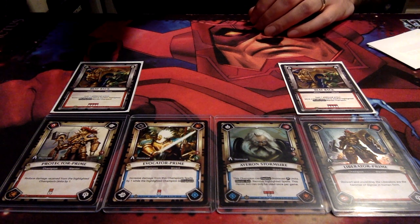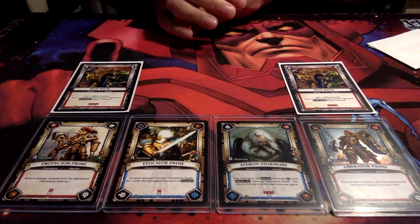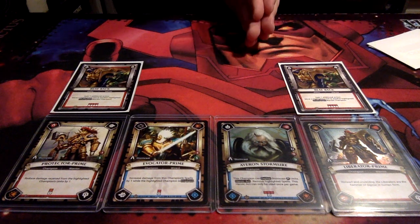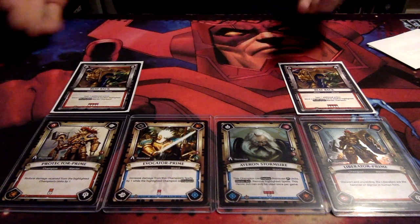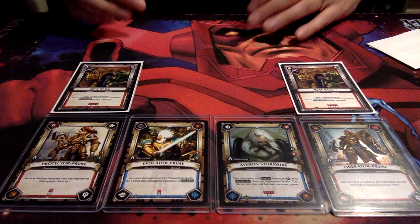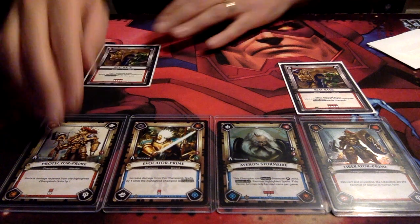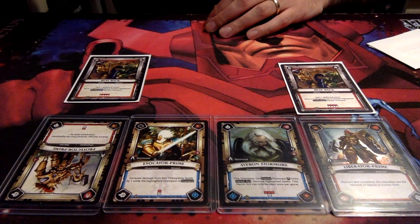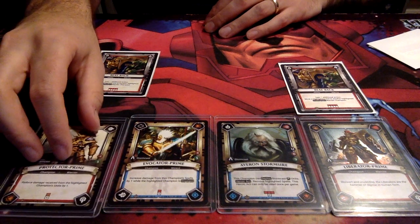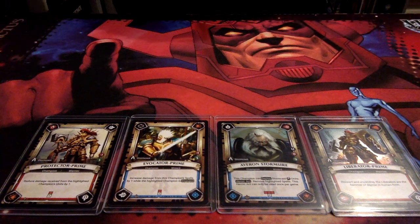You can also bring something in front of Evocator Prime so his spells deal the plus-one damage, or if you've taken a little too much damage on Everon Stormsire, you move it onto Protector Prime so that unit deals us one less damage. And the fact that you gain one additional action is really where Beatback truly shines — you play it, move something over, get a turn on another champion, play a unit somewhere else, and then draw a card. It's a very, very nice strategic card.